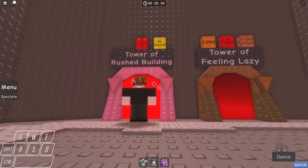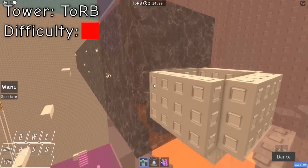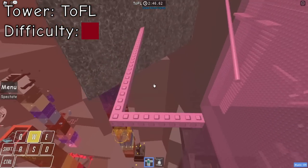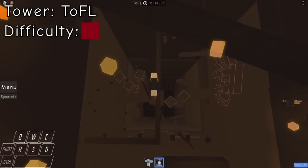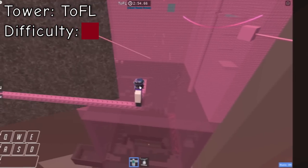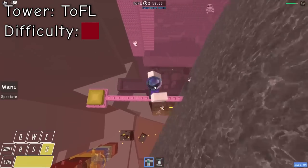Our first stop in Ring 7 is Tower of Rushed Building. This tower is impossible to complete without taking damage at floor 2 — not a great start. Up next, we have Tower of Feeling Lazy. I'm way too lazy to do floor 9 damageless, and also too lazy to heli-lag high jump over the spinner on floor 5 for however many times you need to. This is probably possible, but it just makes me feel too lazy to try it. Maybe later.